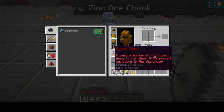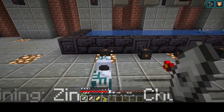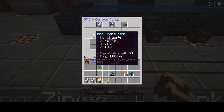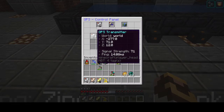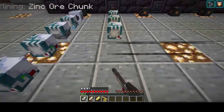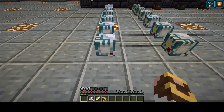Every time you place down a transmitter, you get a certain number of signal strength based on the Y level and the type of transmitter. Let's start with the basic GPS transmitter. On the transmitter overview screen, I have a GPS transmitter placed at Y equals 71, so the basic transmitter gives you a signal strength of 71. We need 600 to get a full network running, so we'd have to place 9 of them at Y equals 71. If we were at Y equals 250, I'd need 3. If we were at Y equals 1, I'd need 600.